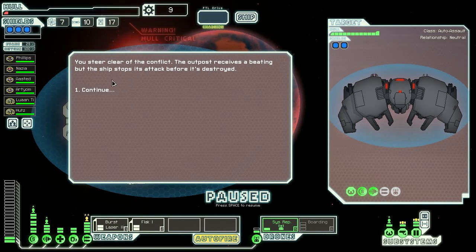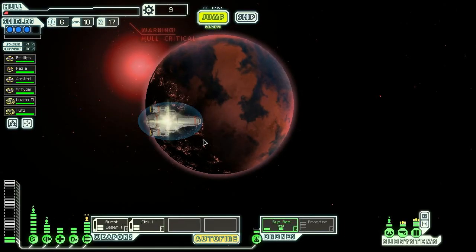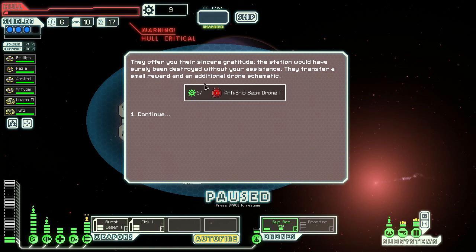There's a distress beacon here so we're going to have to fight something. You find the source of the distress call - a small research station where a laboratory fire got out of control and is starting to destroy the station. Their fire suppression system is not responding. We can send our repair drone into the fire - that sounds a lot better. You send the repair drone in and it methodically puts out the fires. The survivors offer sincere gratitude and transfer a small reward and an additional drone schematic.